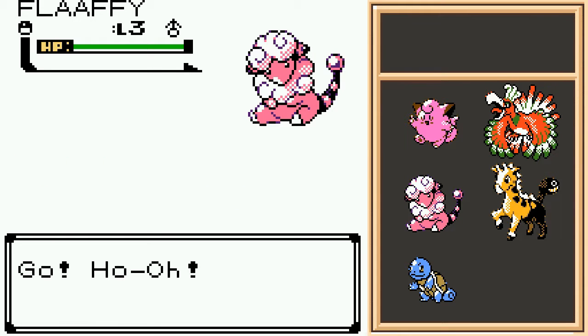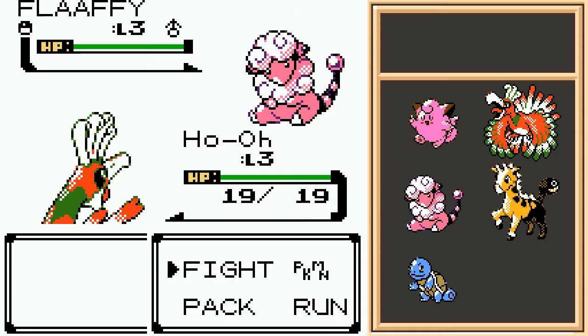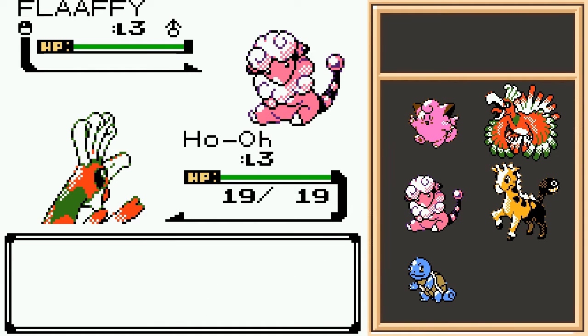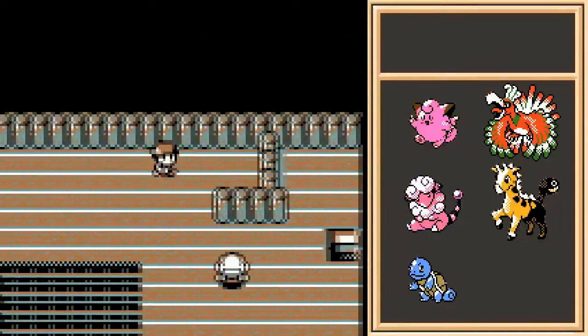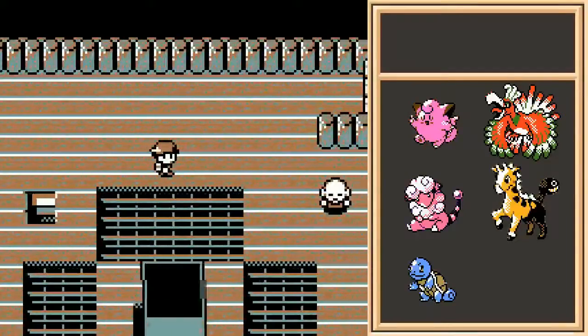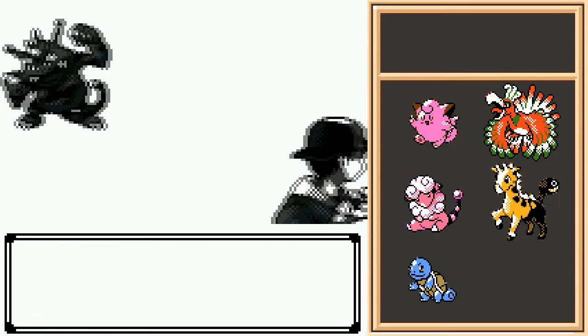Huh, Flaffy. Interesting. So normally in this place you would find Gastlys at night as well as the occasional Rattata. Considering we encountered Flaffys before, I'm thinking the Flaffys replace the Rattatas. So what replaces the Gastlys?